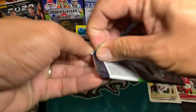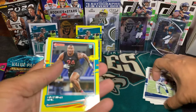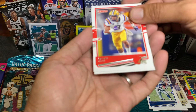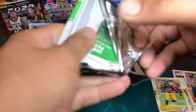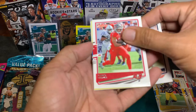Next pack: Matt Ryan, Emmett Smith. Our parallel is Raekwon Davis rookie, and our other rookie is Grant Delpit. Also Devin Bush base.